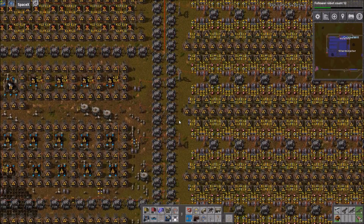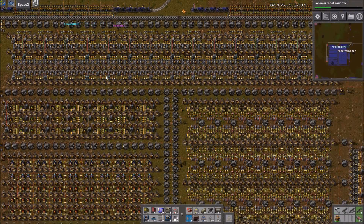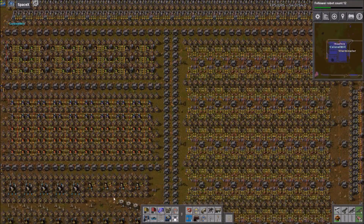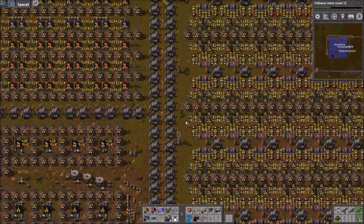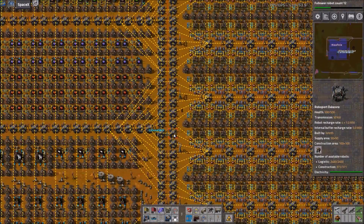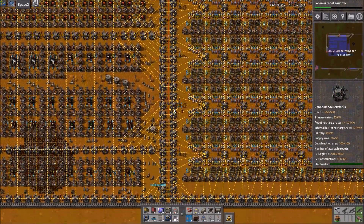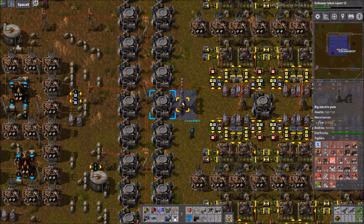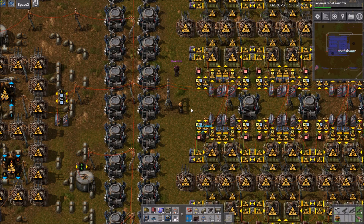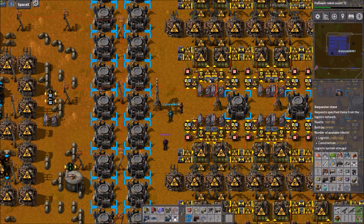For YouTube people, this is about as smart of a factory as you can get. This is a make-everything factory - it has its own smelting with ore delivered via train, its own oil production, and the production of every single thing you could possibly want, all fully moduled and fully beaconed. What you do is put down a constant combinator and another combinator to hook up, and you essentially just put into the constant combinator what you want, and the factory will make it if it doesn't have it in storage.